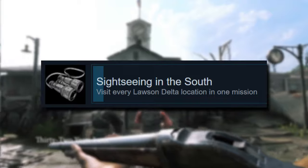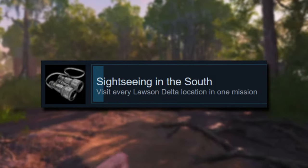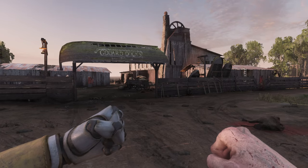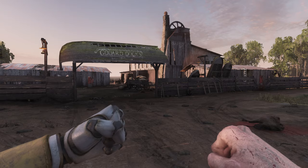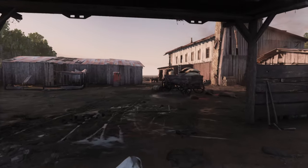The only requirement for this to work is to have this achievement unlocked. If you don't have it unlocked, simply go into a hunt match and just visit every compound on Lawson Delta. If you already have that achievement or just finished it, go to Goddard Docks and find a small ship that's near the edge of the map.